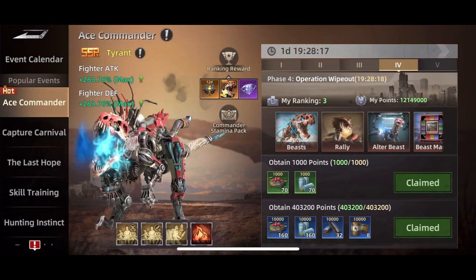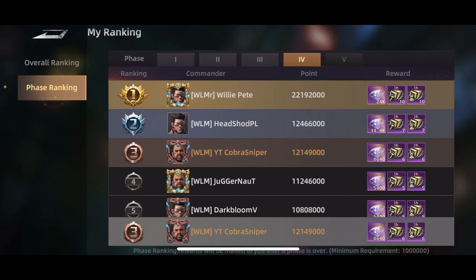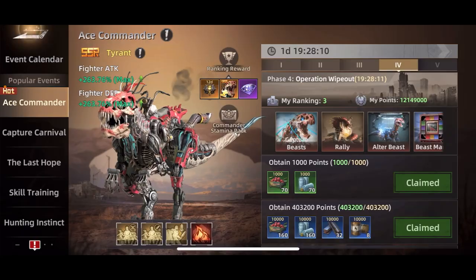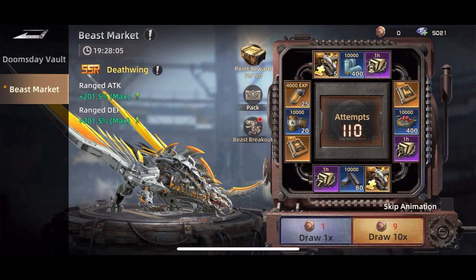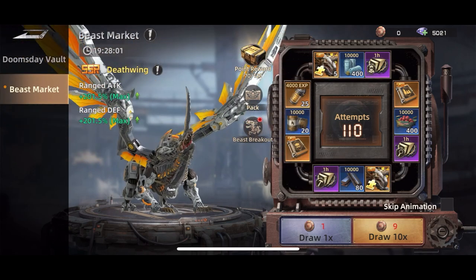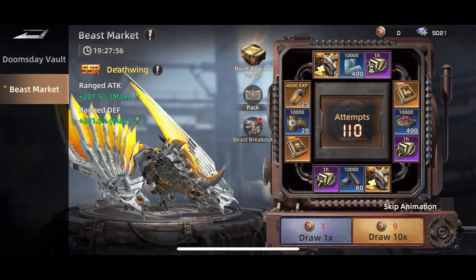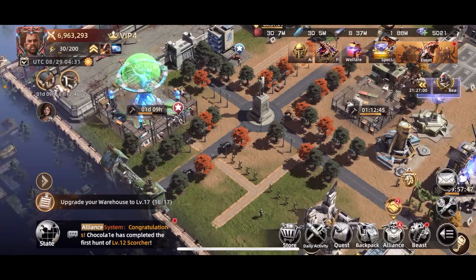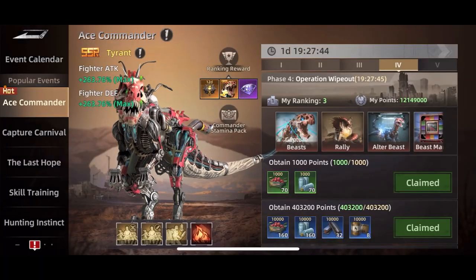It's a pretty simple event overall. You want to try and get as high a rank as you can. Overall I'm ranked 10, and I'm ranked 3 today just because I hit the beast market a little bit. You can do it with gems — it costs about 16,000 gems to hit it 10 times, which is not actually bad because that gives you 900,000 points. It's a suggestion if you don't know what to do with your gems, because you can also get parts and pieces of the Deathwing.